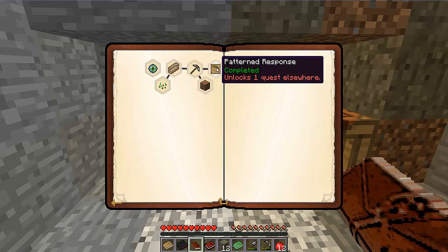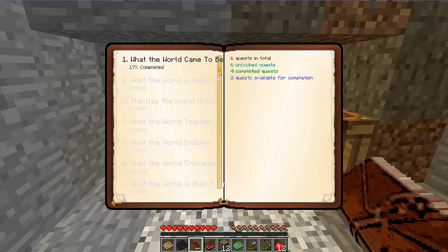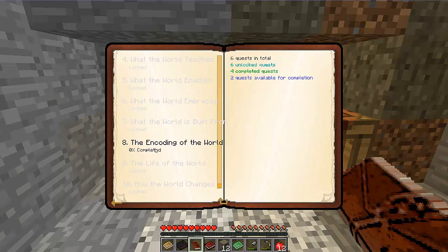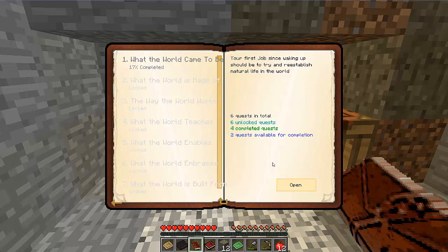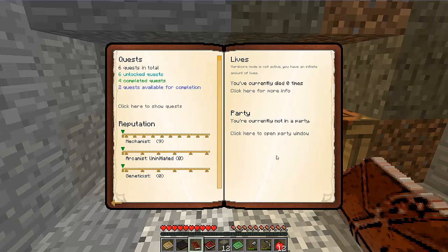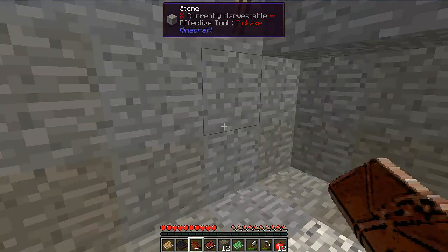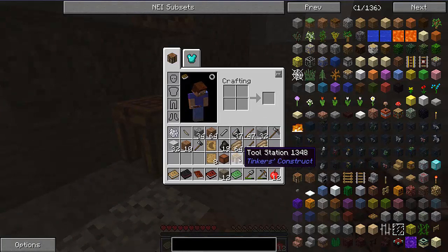This one says it unlocks a quest elsewhere. It hasn't unlocked anything here, but if we back up and scroll down, this has now been opened — number eight: 'The Encoding of the World.' Some life forms have the potential for great growth — maybe you should help them along to increase their chances of surviving in this harsh world. Nothing's available yet so I don't know why it opened. I guess they like teasers. I'm going to have to go out here, and it looks like everyone's going to get to see me die.